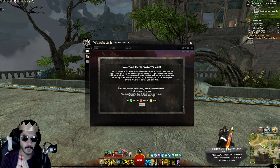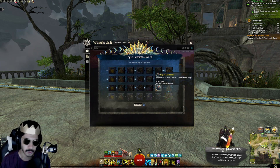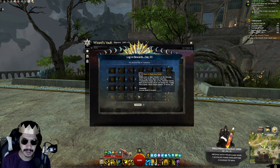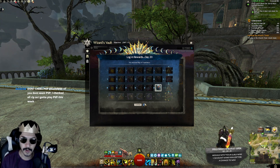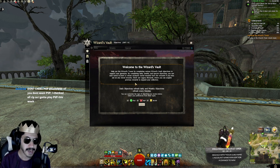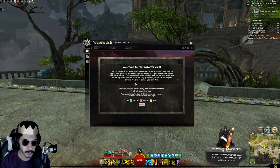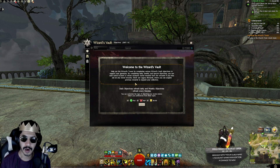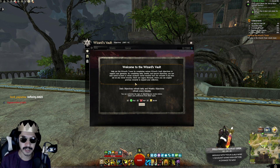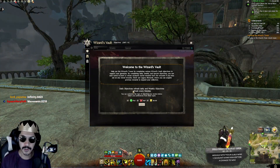Going forward, all rewards you get for logging into the game come from the Wizard's Vault. You no longer get items from the daily login system like tomes of knowledge, laurels, transmutation charges, stuff from the Black Lion chest, goods, essence, luck, or mystic coins. Instead, when you log in to Guild Wars 2 now, you'll get five Astral Acclaim — a new currency that you use to spend on things you'd like.